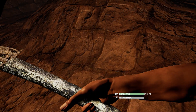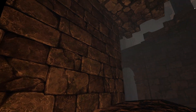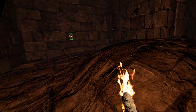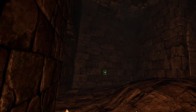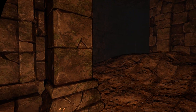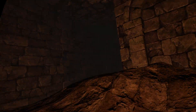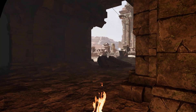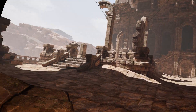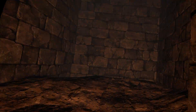We're still basically at full health, but our stamina is down to zero. Again, these things are hard to see and it's kind of pointless. I don't see anything — I'm just waving around the torch haphazardly. We're still pretty much at full health, except that our stamina is down to zero, and I don't know how detrimental that is.